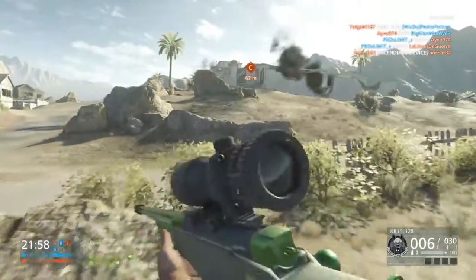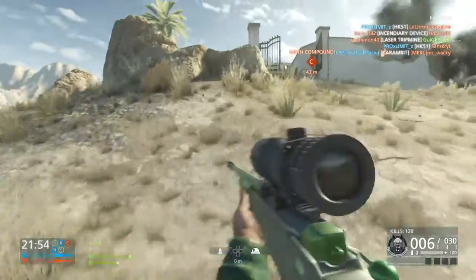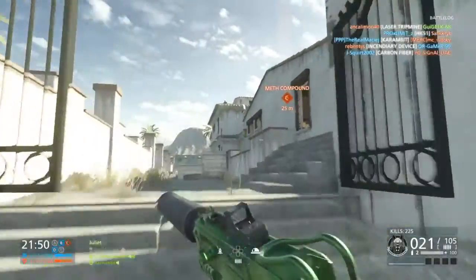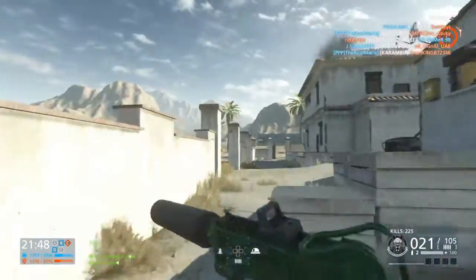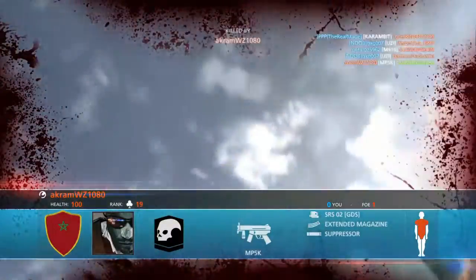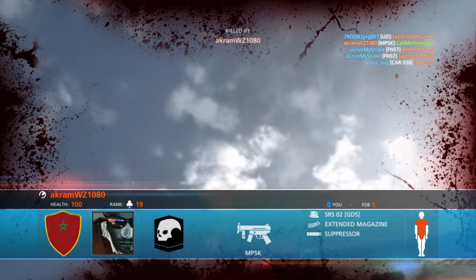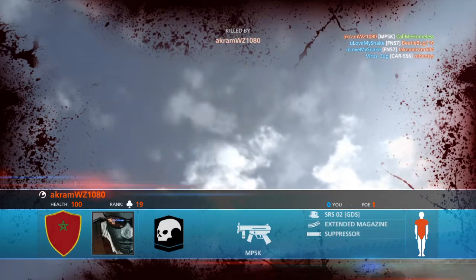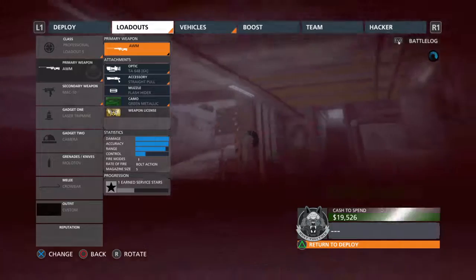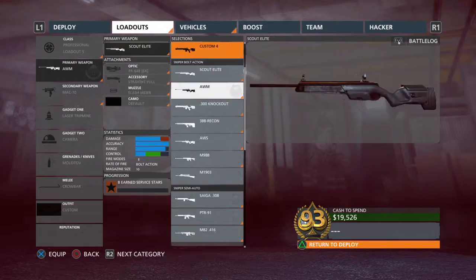Such as the green metallic camo which I'm running on my AWM, and I have it customized in the gun bench. I don't have this one customized in the gun bench but I do have one I could equip. We're using the AWM with green metallic and then the MAC-10 machine pistol with the green metallic as well.